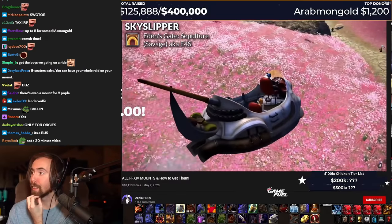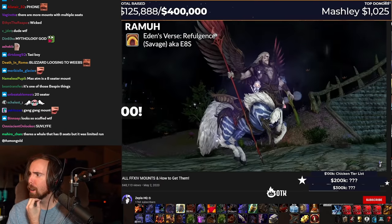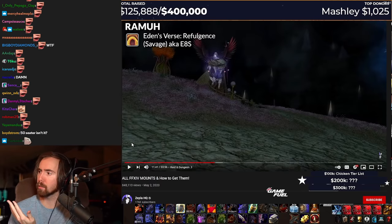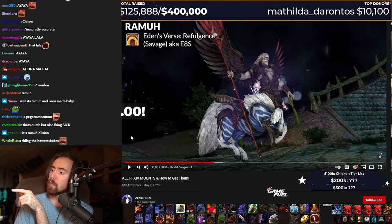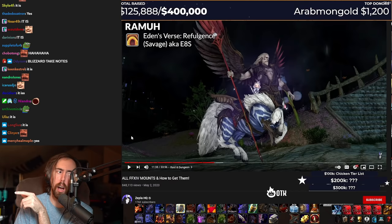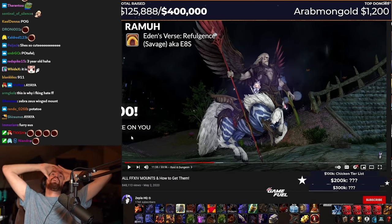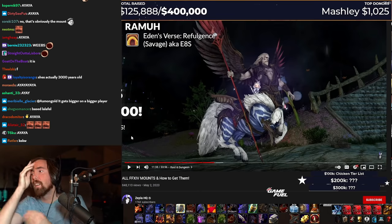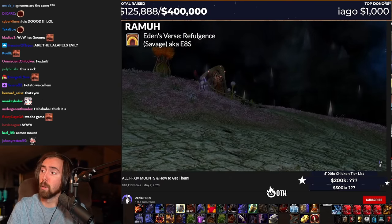Beast, thanks for $100. Thank you, man. Rama, Eden's verse — what the? So it's Zeus but he's a centaur with wings. Wait a minute. The player isn't the nine-year-old anime girl, is it? Oh my god. That's me. Oh god. Wow. That is really cool, though.